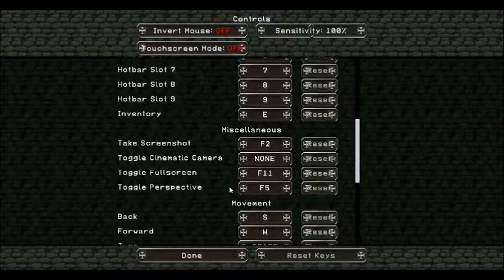And face view. F3 is to show coordinates and what not.